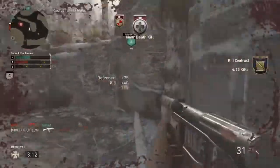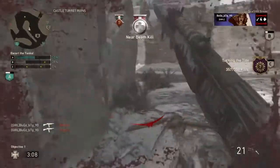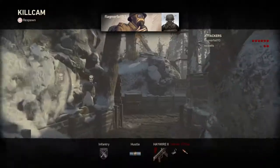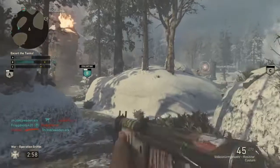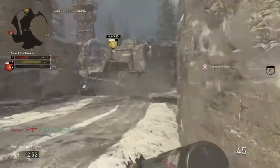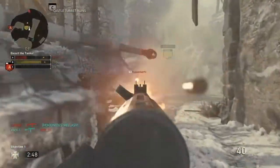A is on the move. A is retreating, it needs an escort. B is advancing, protect it. B is blocked by a hedgehog.